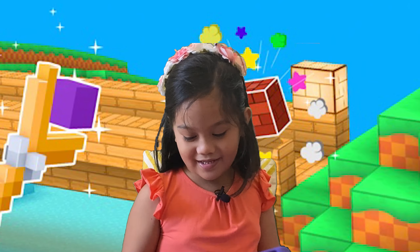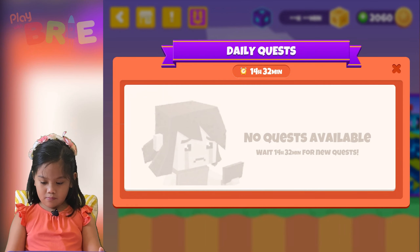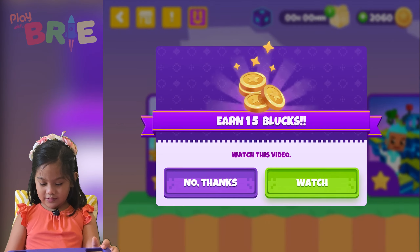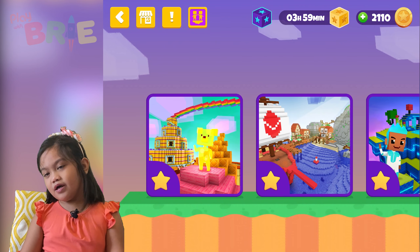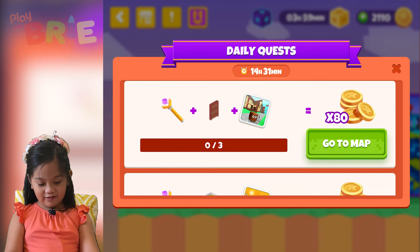Here's Craftyland. Okay, let's play. We have some daily tasks. As of now, I have four digits and I have tasks now.